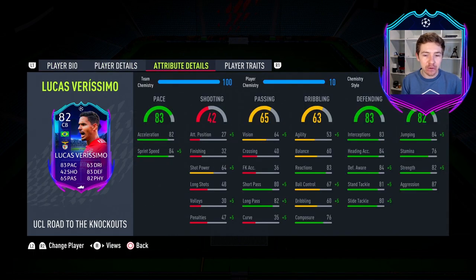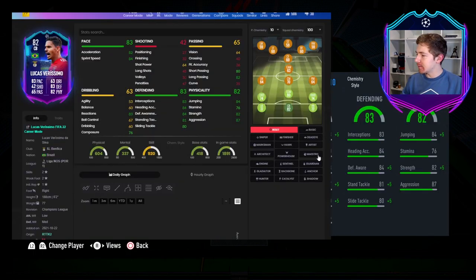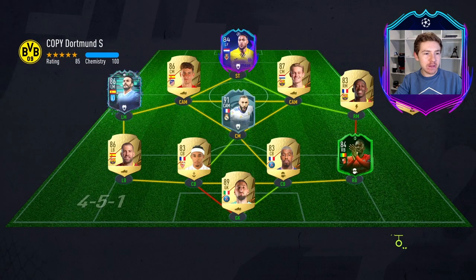We're here to focus on this card, so let's have a look at chem styles. The choice is going to be between Anchor or Shadow, and I'm actually going to go with Anchor. I like that plus 10 in the strength — I think it'll be very useful. And he's already pretty quick at 88 pace, so he definitely shouldn't feel slow in this outing.